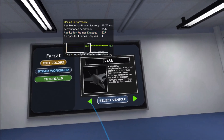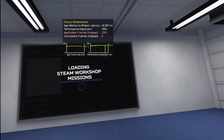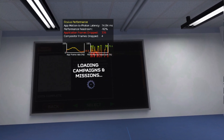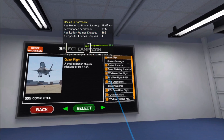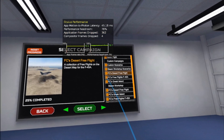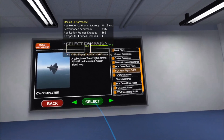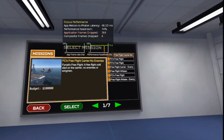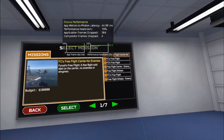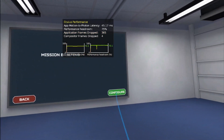We'll select my pilot, and we'll select the F45A. It's loading and I'm just going to do one of the basic free flight missions here — it's a basic free flight on the island map. Nothing much is going to load here: no enemies, just the carrier. So it should not tax anything. We'll give this a shot.